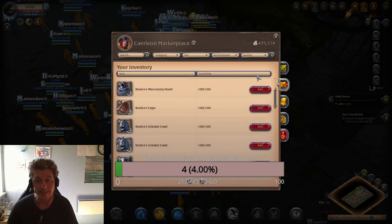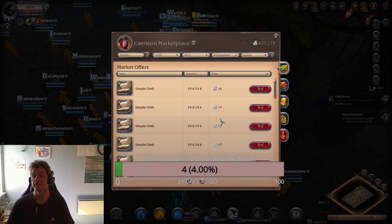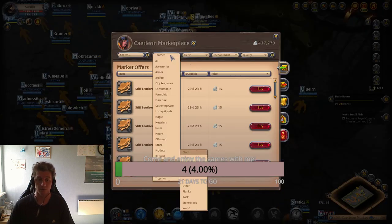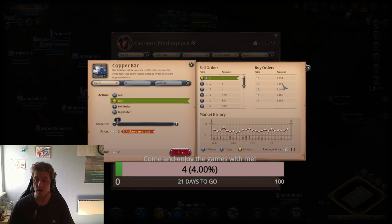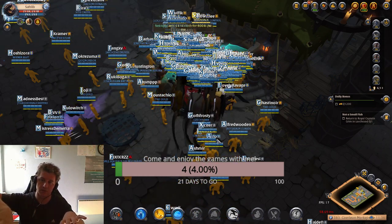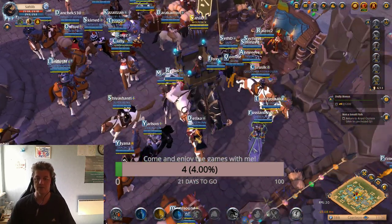Tier 2 cloth in Fort Sterling was 7 silver — here in Caerleon it's 16, with buy orders at 11. Leather was 5–6 in Fort Sterling, here buy orders are 12–14. Metal bar was 5 in Fort Sterling, here buy orders are 12. Planks were 5 in Fort Sterling, here buy orders at 17 — almost double. So if the safe salvage run gives you 30,000, you can make at least 60,000 here. Calculate your risks, but one successful run means serious money.